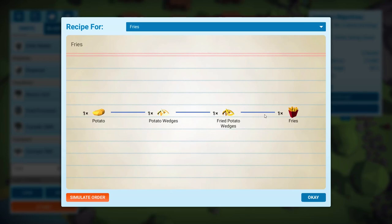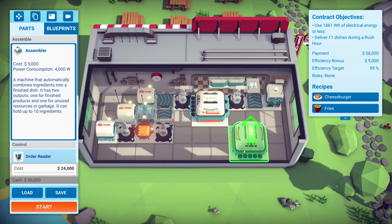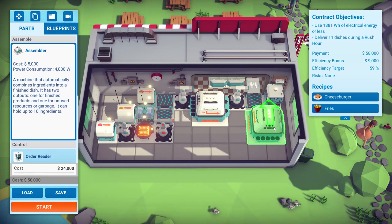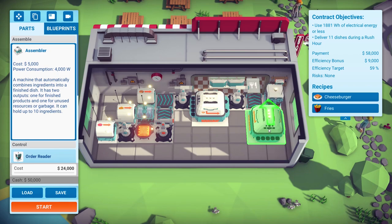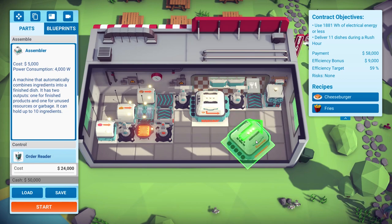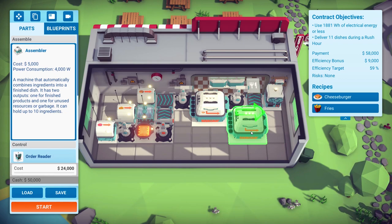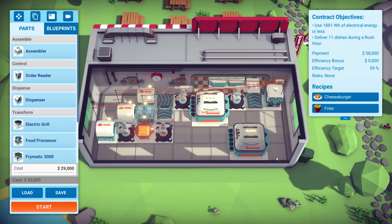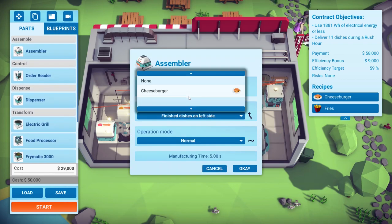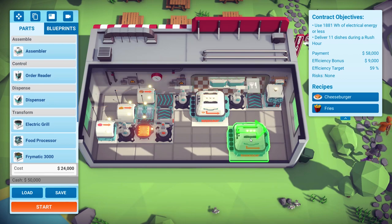Now fries — we need to build fries. We do actually need an assembler to put them in the little McDonald's box. We'll make an assembler. We're going to need a dumb arm, but we also need the room in the kitchen. This is tricky.